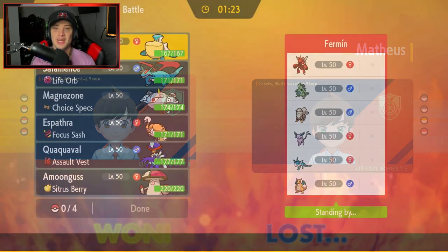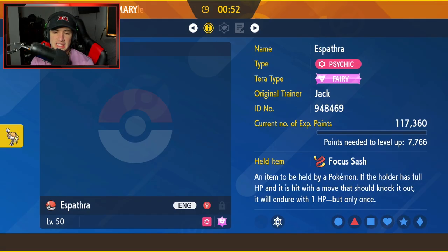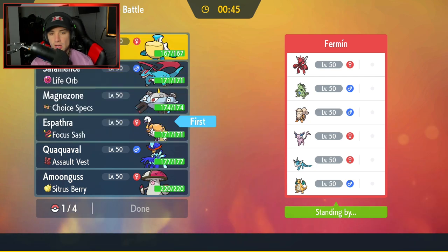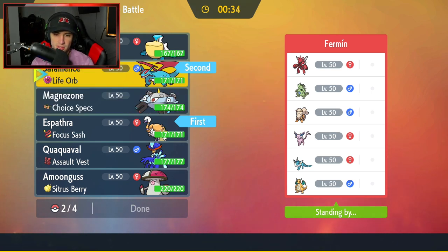Second match coming up - and look at this team: Scizor, Tyranitar, Arcanine, Espeon, Vaporeon, and Dragonite. All Pokemon that everybody loves - this team looks fire. For lead I definitely want Espathra out. I might lead with Espathra to try setting up a sub. But since Espathra is fully special attacking, Intimidate from Arcanine won't affect us. So maybe I lead Pelipper alongside Salamence to throw Intimidate on physical attackers.